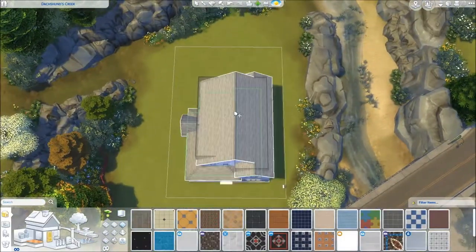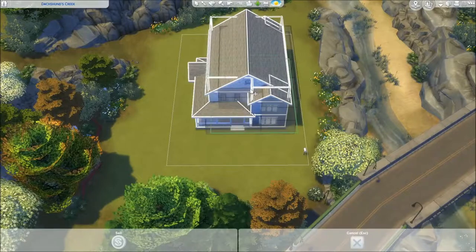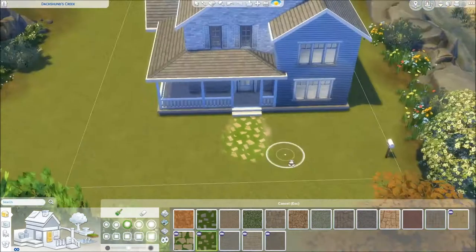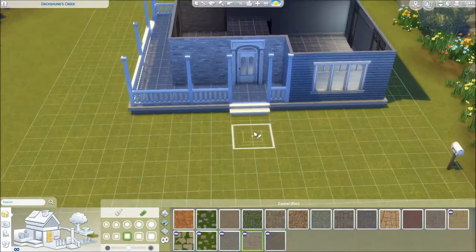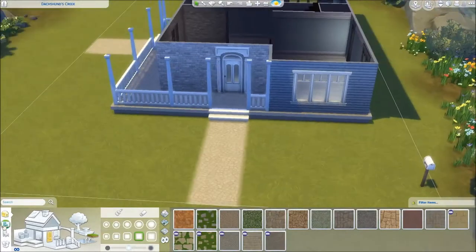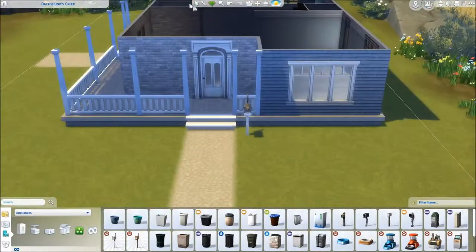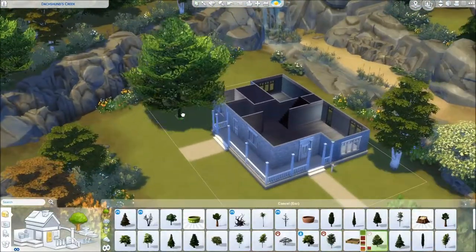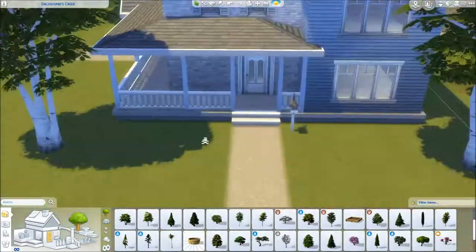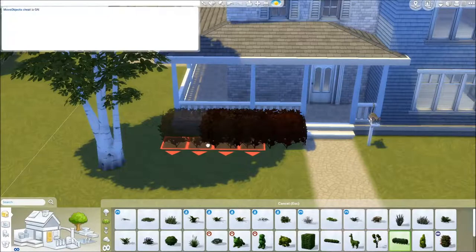We're going to change the bathroom floor again — and that black one ends up being the final flooring. Now we're moving around the house. I'm going to have a hard time syncing the audio because I'm behind what I'm doing when I'm talking. We're placing our final pieces and moving to the back. I changed the mailbox to the cat one — in our past houses we used the dog one, so I wanted to change it. Maybe this house is for a cat person.